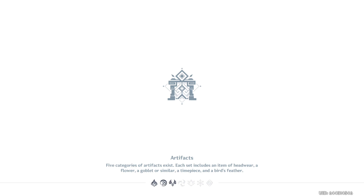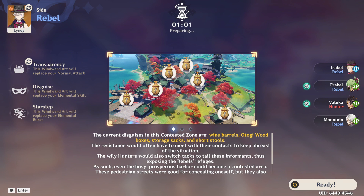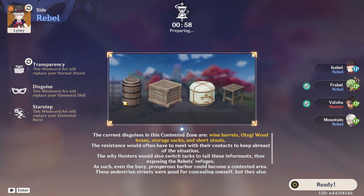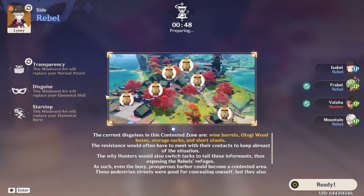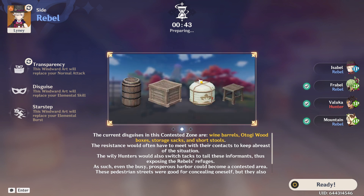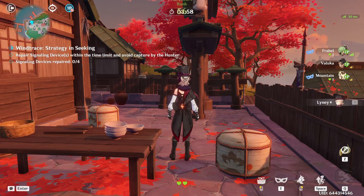I always love this. They always add something new and it's always so confusing at first, but then you'll get it. So we could try out the rebel side first. It's showing where the signaling devices are on the map, I guess. There's a lot going on — we're just gonna get this going and try to be as best as we can.